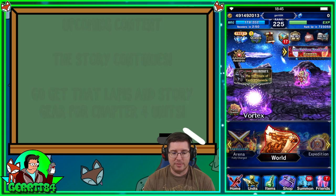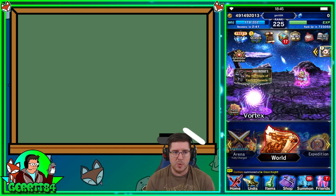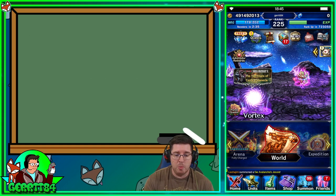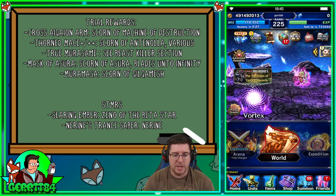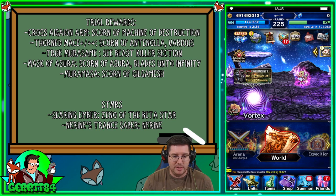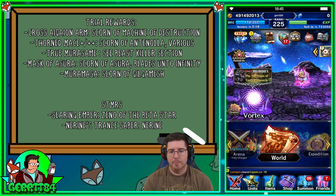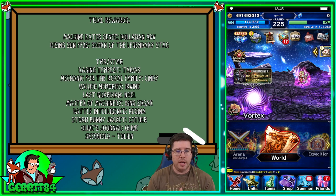Those are all the events coming up — lots of neat stuff this week. We've got an insect boss that will help us get machine killers, some machine bosses, and some human bosses. Human killer we've talked about to death — there are lots of good options, it's one of the most common killers in the game. Don't forget you can get human killer off of Diabolos.